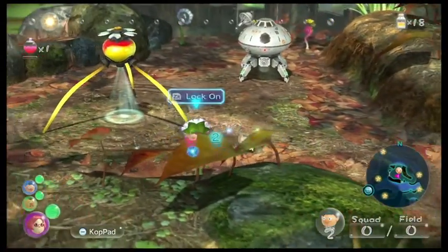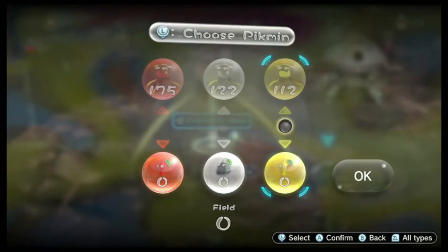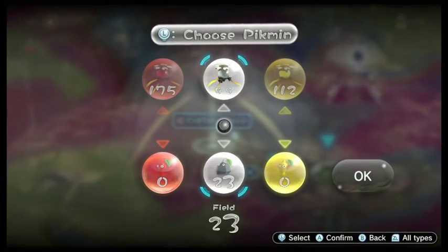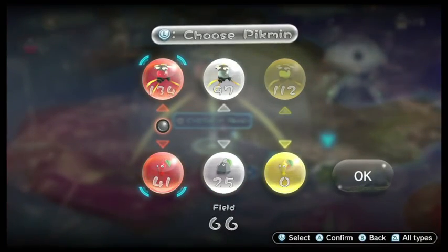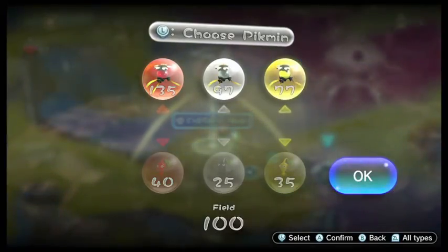If you wanna know, that enemy that we saw pop up was an Iridescent Flood Beetle. So we want at least 25 rocks. I'd actually say only 40 reds and 35 yellows.